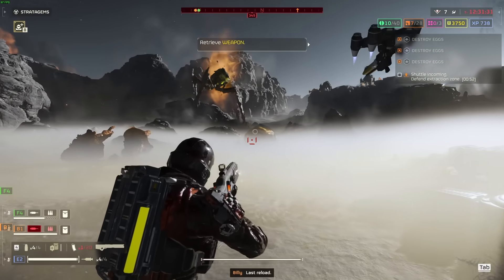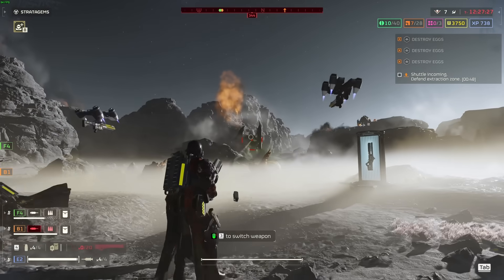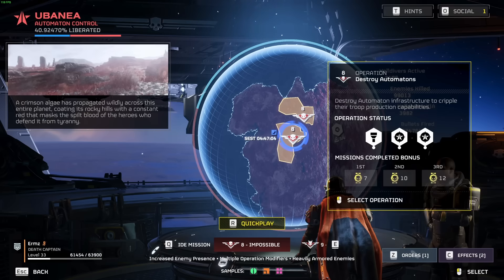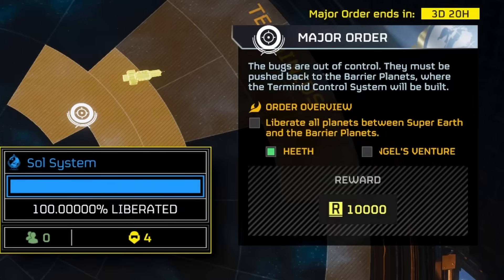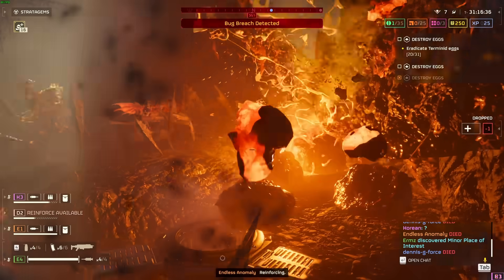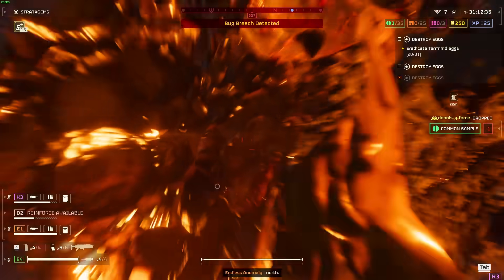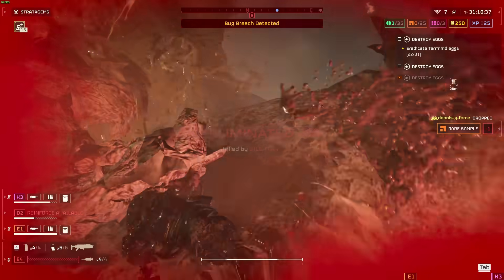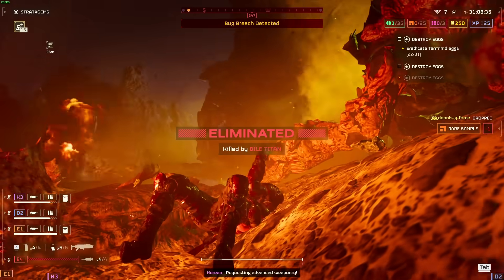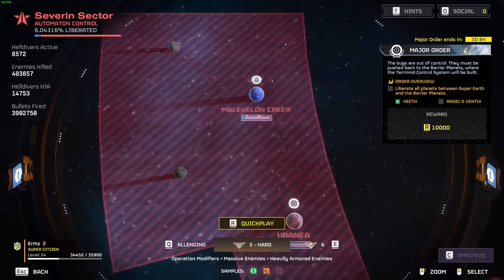Always remember, an informed Helldiver is a Helldiver which marginally exceeds the average operational lifespan of 22 seconds. Next to effects are the Orders — essentially persistent bonus missions. It can be anything from needing to rack up a specific total kill count to broader objectives such as pacifying an entire sector. Remember, Helldivers is a collaborative game and everything is about teamwork, whether it be your four-person squad or the broader offensive you're making with the rest of the Helldivers all over the world.